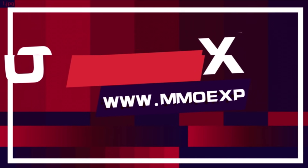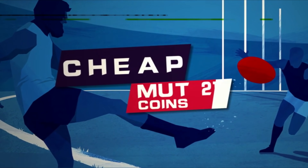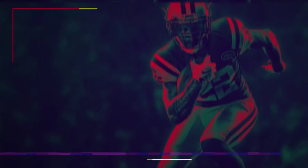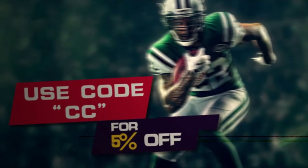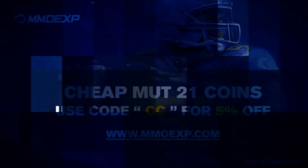If you're looking to build the best team in Madden, make sure you head over to MMOEXP.com to avoid the packs and save some racks. Use code CC for 5% off. Link is in the description below. Fastest coins, cheapest coins. Use code CC. 5% off — be great.